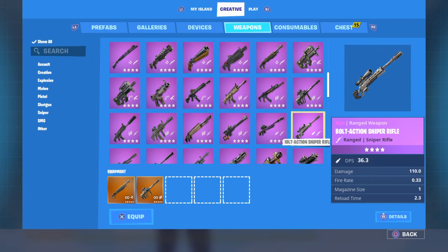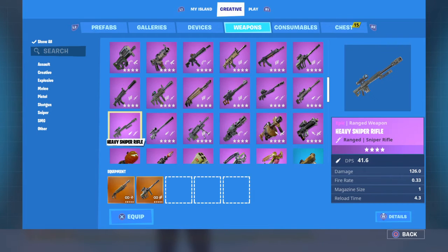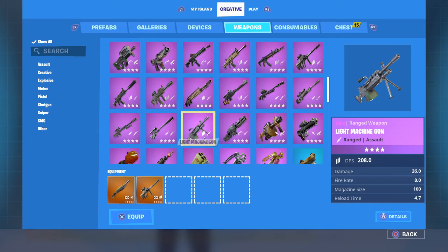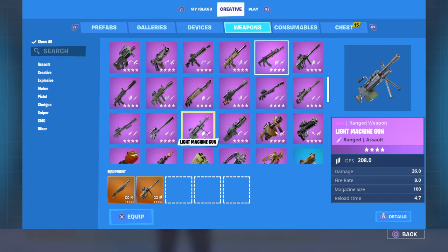The Purple Bolt has a DPS of 36, but it really should be 110. The Purple Heavy Sniper really should be 126. The LMG is an absolute monster — if you ever find this in-game, pick it up, because this is the highest DPS at the moment in Battle Royale. The only gun higher than it is the minigun, but it's not in Battle Royale, so I don't really count it.